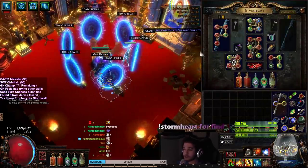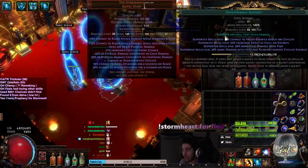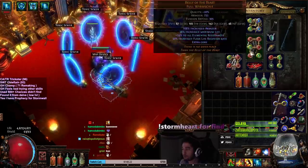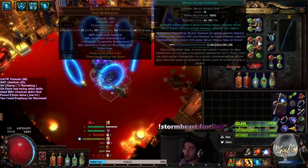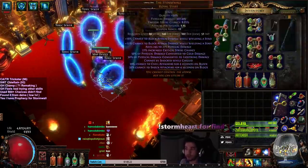Honestly, you can pretty much use whatever skills you want. I'm currently using for Earthquake: Restoration, Lightning Arrow damage with attacks, Hypothermia, Melee Physical, and EQ. And then for Flicker Strike, I've got Multi-Strike, Melee Splash, Ancestral Call, Flicker, and LA damage with attacks. The reason why I'm using Multi-Strike, Melee Splash, and Ancestral Call is this is only meant for AoE clear. And Earthquake is only meant for single target.